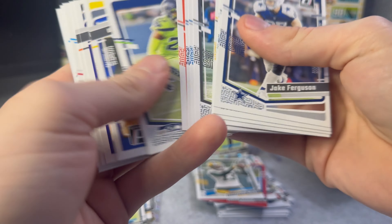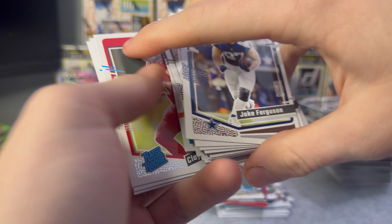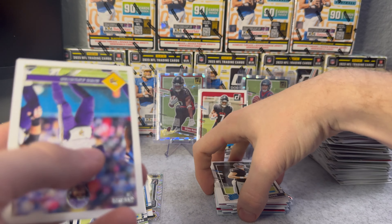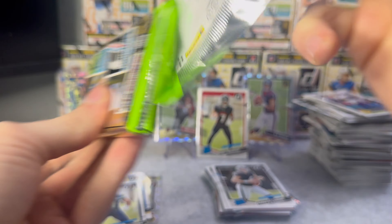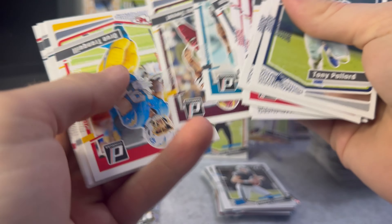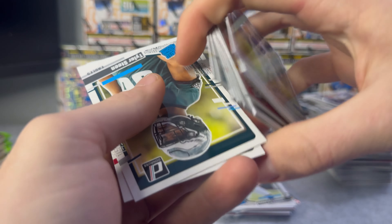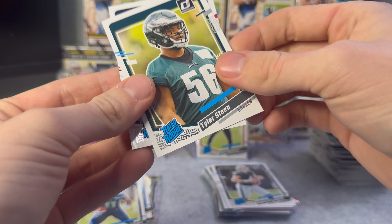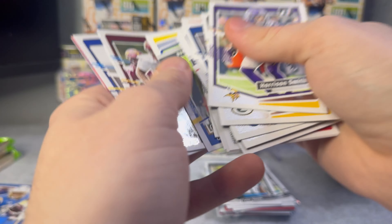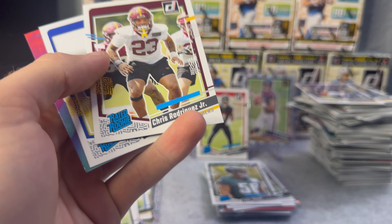First pack of the third box. We got Clayton Tune for the Cardinals, Aiden O'Connell - he was looking great the other day - then Kurt Cousins. We got Tyler Steen, Tank Dell, and I think it's just another Champ Is Here Super Bowl card on the back. Chris Rodriguez first rated rookie, Deshaun Johnson first rated rookie, Super Bowl card.